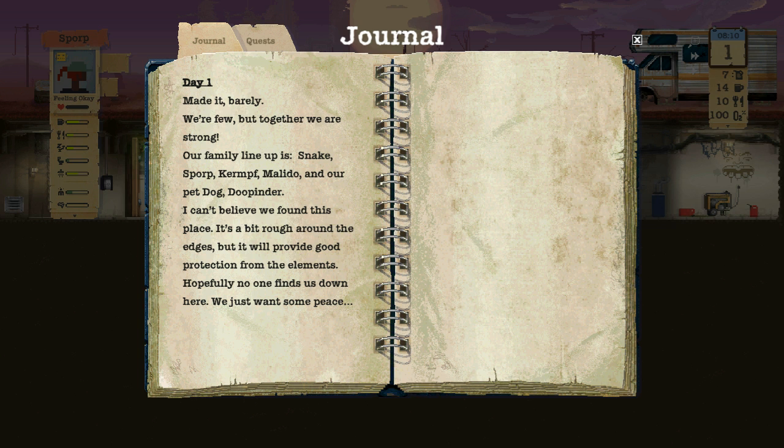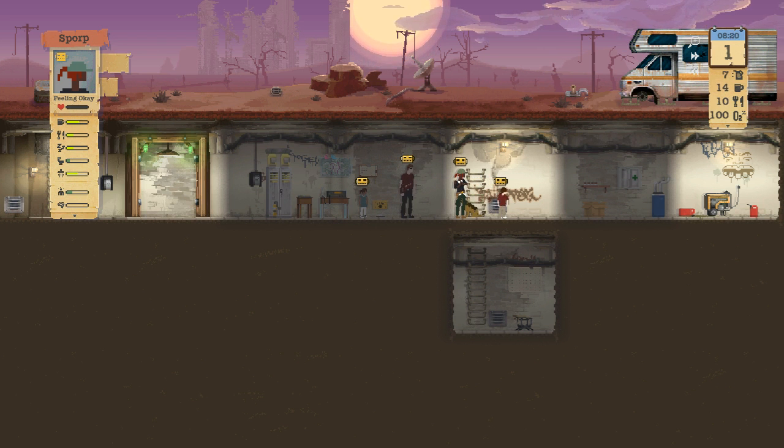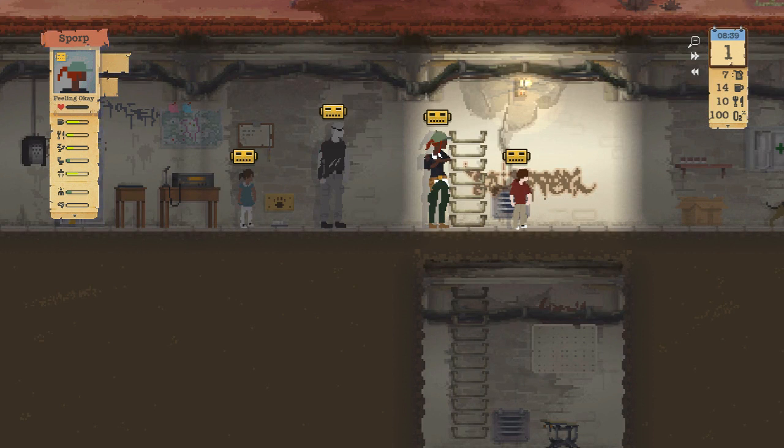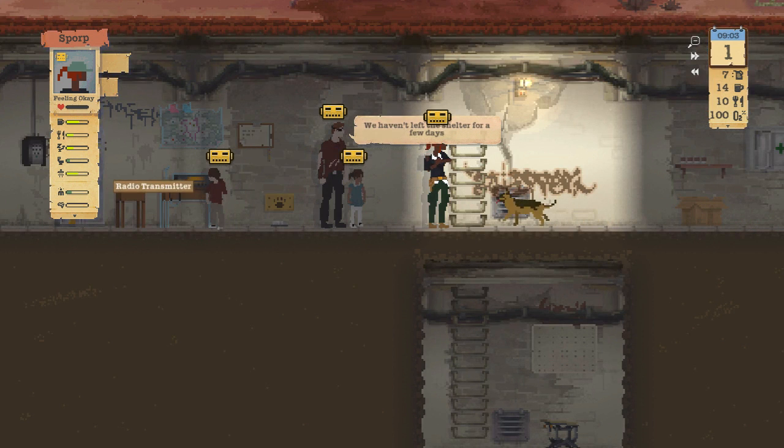We made it — barely — but we're few but together we are strong. Our family: Snake, Sport, Kermph, Malado, and our pet dog Dupe Hinder. Can't believe we found this place. It's a bit rough around the edges but it will provide good protection from the elements. Hopefully no one will find us down here — we just want some peace.